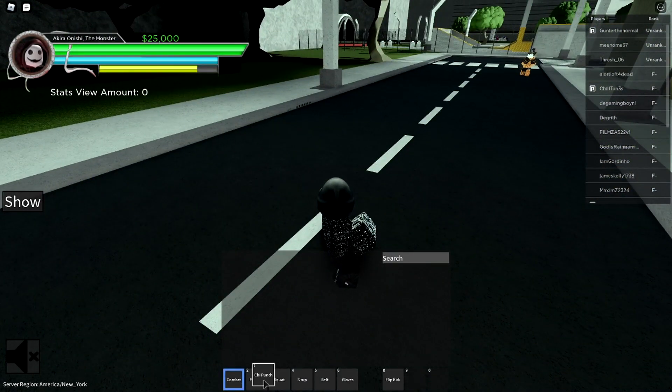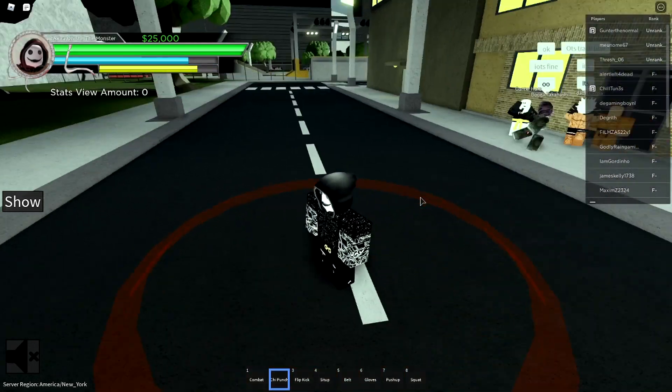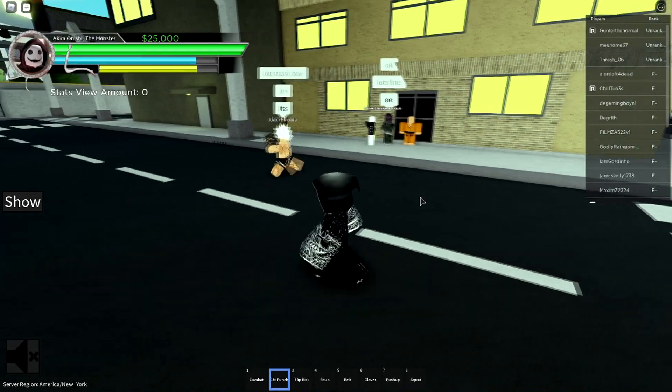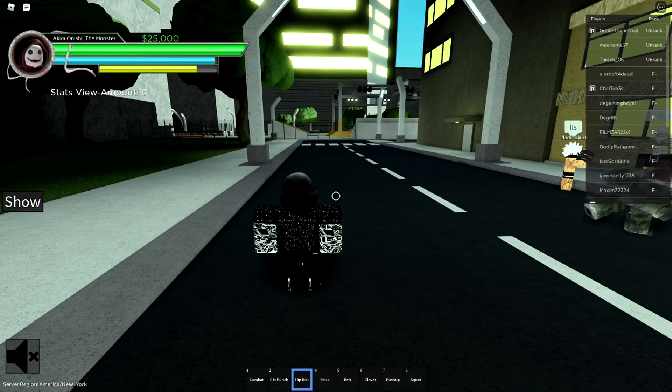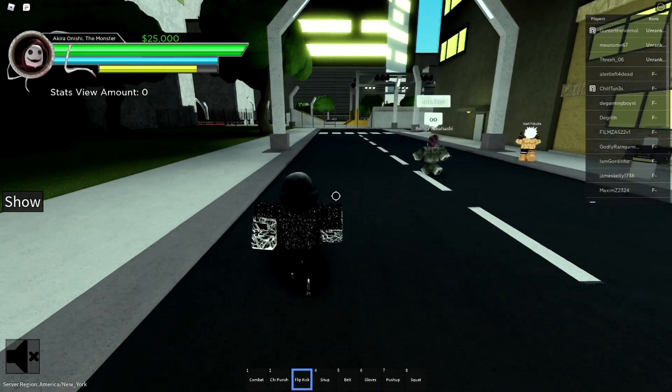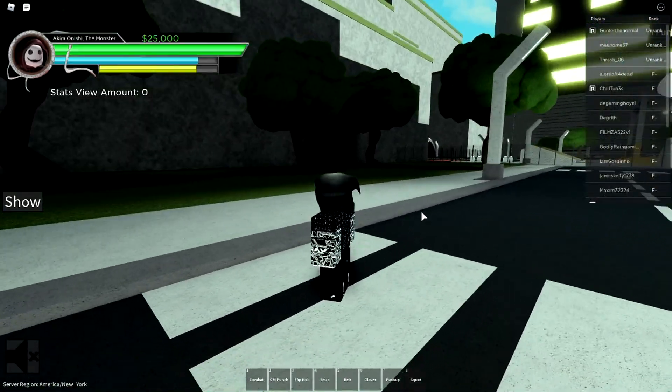You have two attacks: Chi Punch and Flip Kick. Chi Punch is an AOE attack — it hits multiple people around you. Then you have your Flip Kick, which is kind of slow, so I don't recommend comboing it, and I'll explain that later. Here's your Flip Kick just like that.